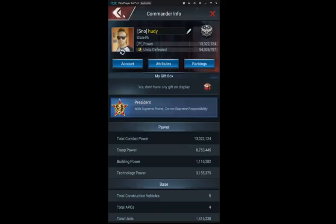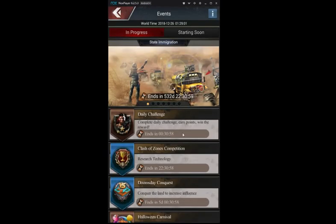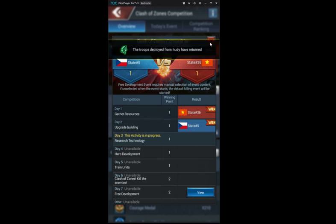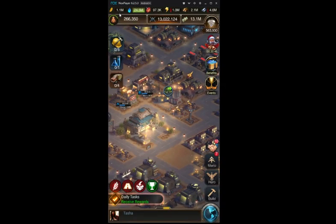Hello everyone, I'm Hudi from State5 and today I will be talking about train troops, kill enemy troops, and free development. This is part three, so if you're interested in the previous parts of the Clash of Zones event, feel free to check them out on my channel. I recommend watching at least part 1, which explains all the basics. The link will also be in the description below.